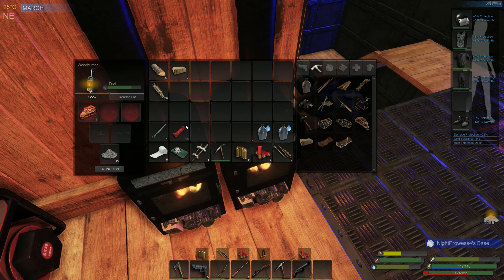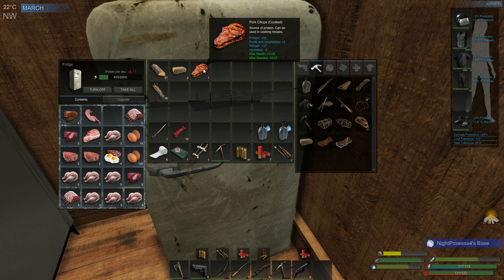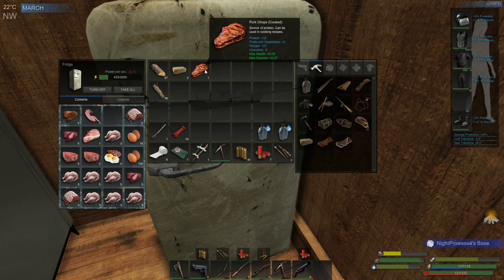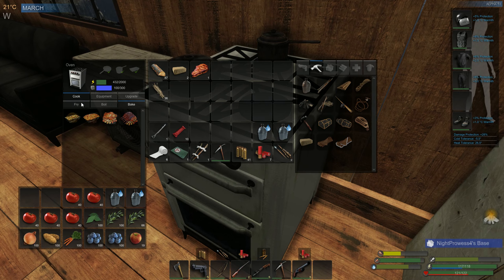Oh! It looks delicious! Okay, let's compare it real quick to everything else. So this... I think it's not as good as a steak. 34 and 32. And what is a steak cooked? I'm not gonna cook a steak right now. But this is plus 32 protein, plus 3 fruits and vegetables, plus 27 hunger, minus 5 hydration. And it looks delicious. Wait - 'can be used in cooking recipes.' Source of protein, can be used in cooking recipes. So he does have plans to make it into a cooking recipe. I knew it. I knew it. Alright, let's taste it.